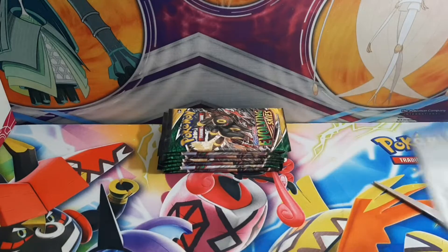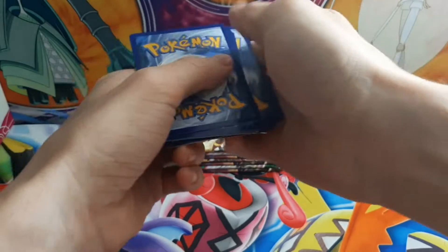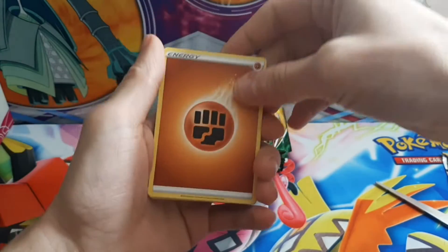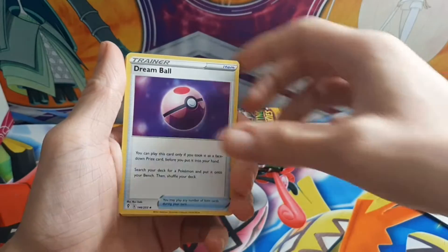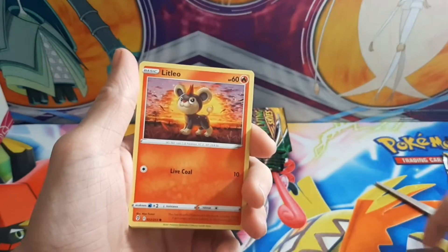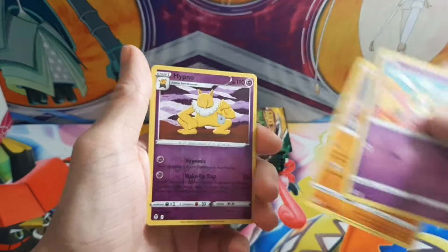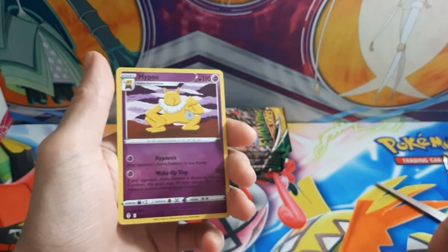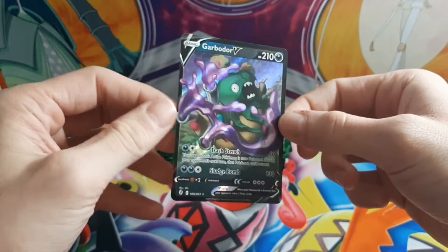Here's the code. 1, 2, 3, 4. Fighting Energy, Avalon, Figaro, Dream Ball, Time Pool, Litleo, Eevee, Cutiefly, Hitmonchan, Hypno.